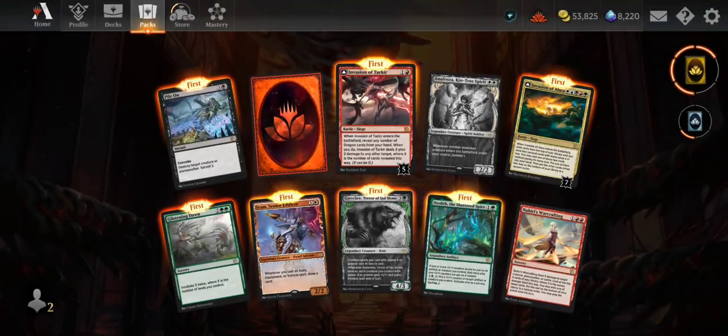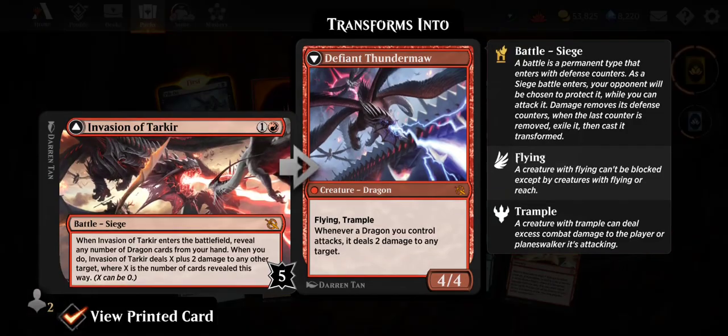We got a mythic wildcard — nice. Invasion of Tarkir, the dragon realm. When it enters the battlefield, reveal any number of dragon cards from your hand; it deals X plus two damage to any other target where X is the number revealed. That's good — any target, so you can hit someone in the face. Five dragons in hand is seven damage to the face for only two mana. Defiant Thundermaw — 4/4 flying trample, whenever a dragon you control attacks it deals two damage to any target. A pretty good mythic.